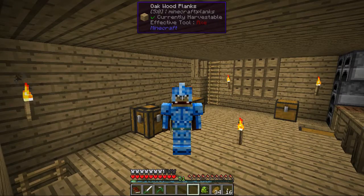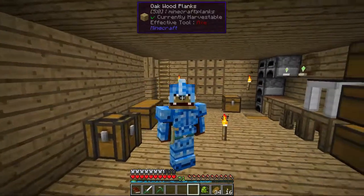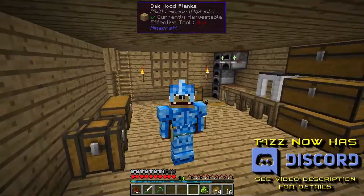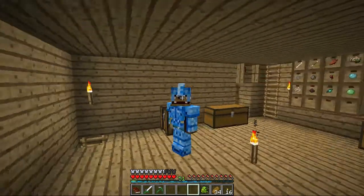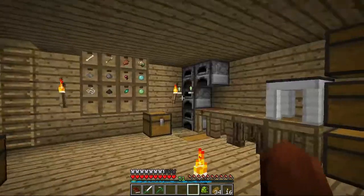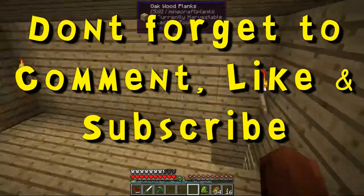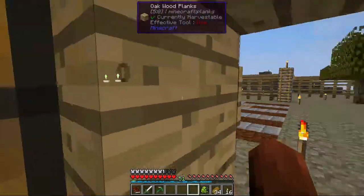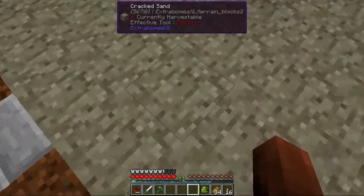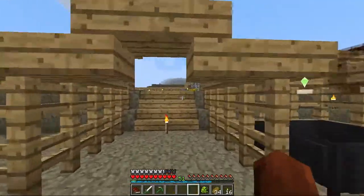Hey YouTubers, Tazman here bringing you another episode of Regrowth. In our last episode we had some oopsie doopsies. We were working on the Alfheim portal and I almost nailed it - the pillars actually go one, two, three, one, two, three away, not three and then two. So that's one of the things we need to fix.